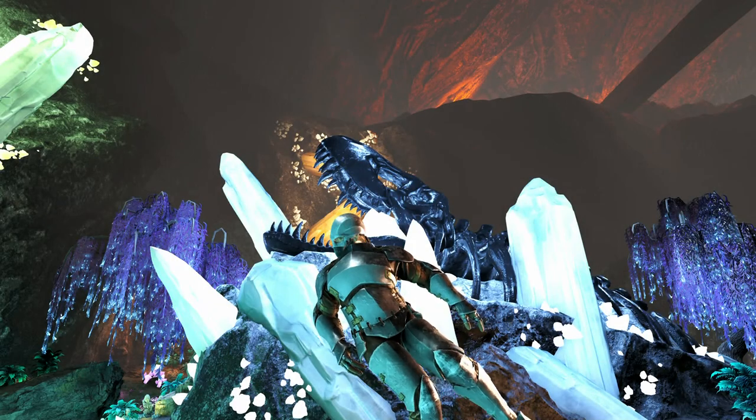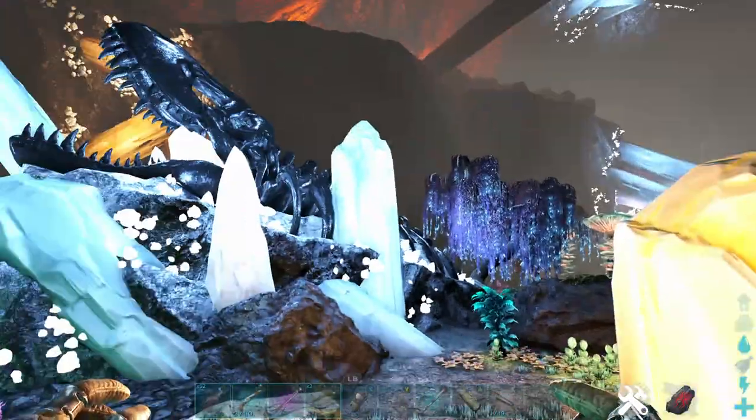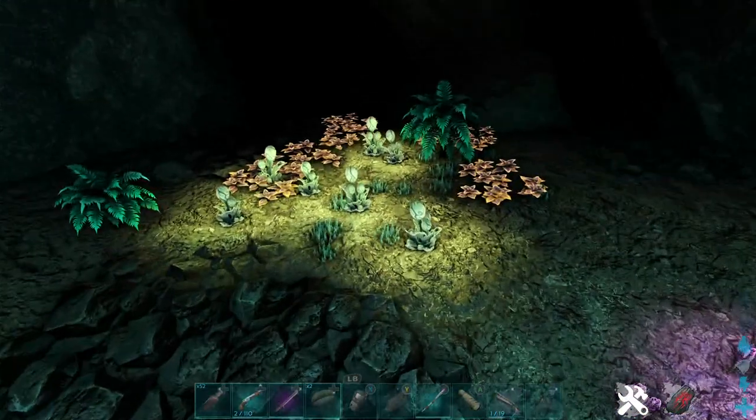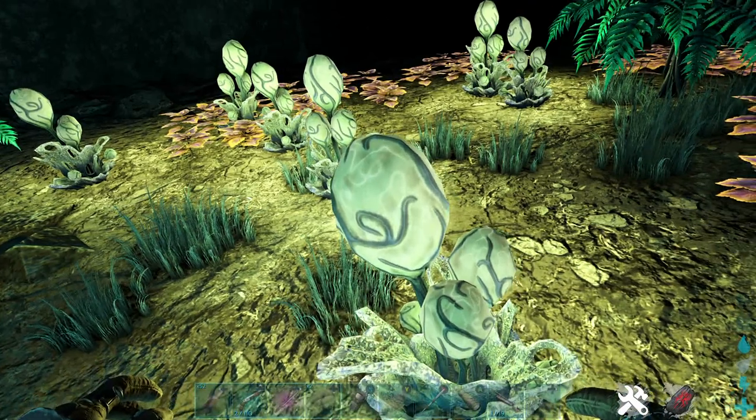Hello, we're back for another quick video on the Arc Fjorda map. I'm going to be showing you where you can find Organic Polymer from bushes. We're in this aberration cave here, looking at these bushes. Kind of looks like the eggs from Alien — looks like it's going to pop one out anytime soon.